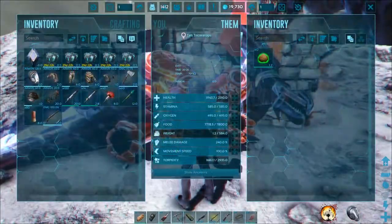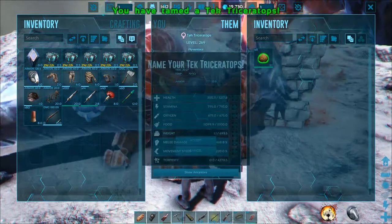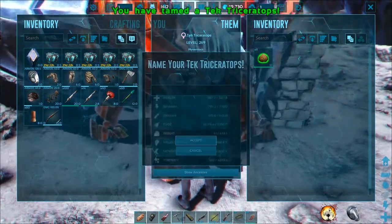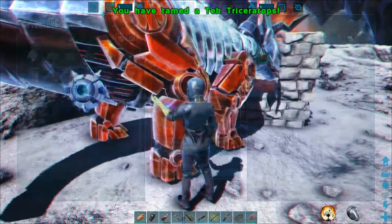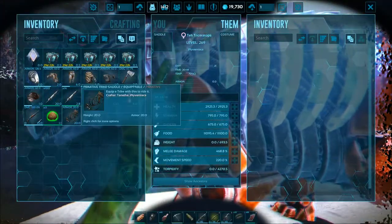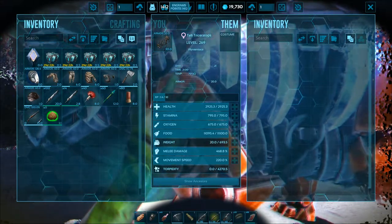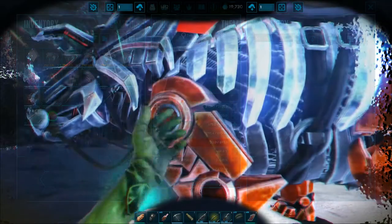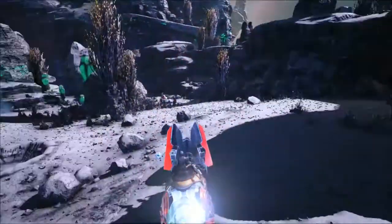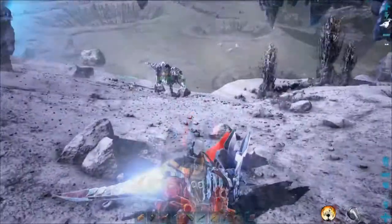Once the taming bar reaches 100 percent, the tech trike will be tamed. They can be ridden once equipped with a saddle — the normal triceratops saddle works. They have the same abilities as a normal trike: attack with left mouse and charge with right mouse, but due to their tech nature they can have a level of 180 to start with.